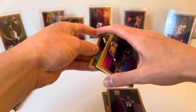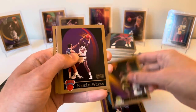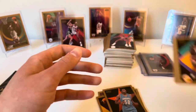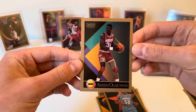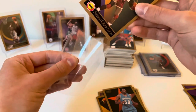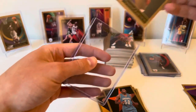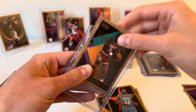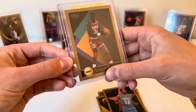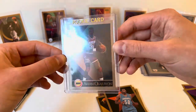Almost dropped it there — Sidney Lowe, Antoine Carr, Dale Ellis, Eddie Lee Wilkins, Rod Higgins, Robert Reid — Hakeem Olajuwon, there we go! Awesome. What could possibly be in these other packs? I feel like we're hitting every single big name. Not his rookie card obviously, but very cool — and it's cool to always see him listed as 'Akim'. Don't really see a ton of those but very cool card.